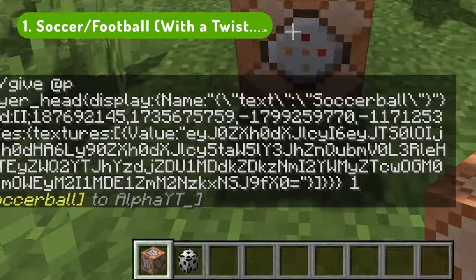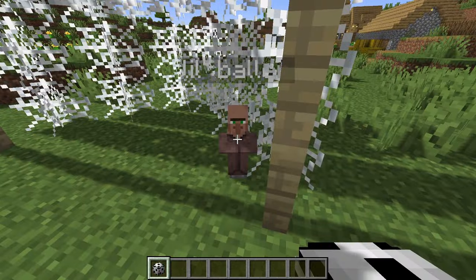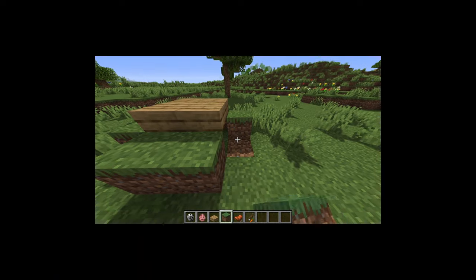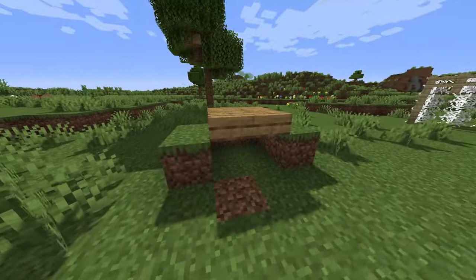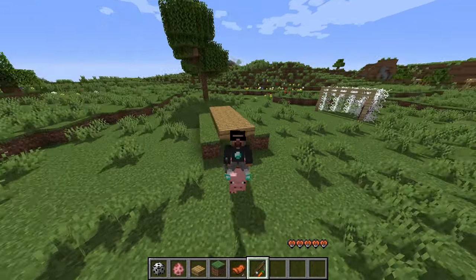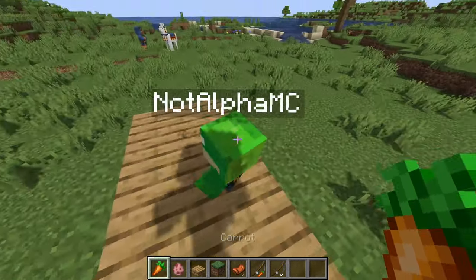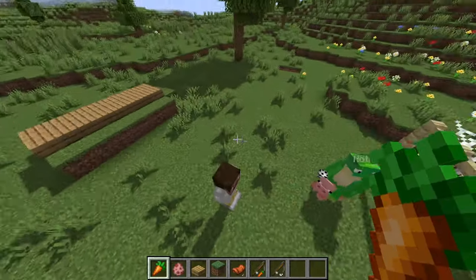First up, I'm thinking of soccer — or football if that's what you call it — but not your ordinary soccer. Soccer, but instead of using a soccer ball, we use players. One player will be underground riding a pig. We use slabs for the field, and if you didn't know, you can actually ride pigs inside a 1.5 block gap. So I got my alt online to test it out. The players above ground each have a carrot, and the objective will be to lure the player into the goal using your carrot. Let's create the field now.